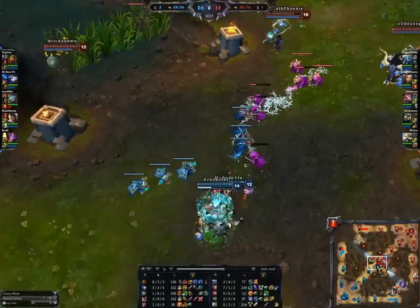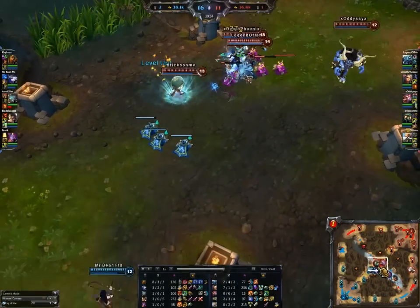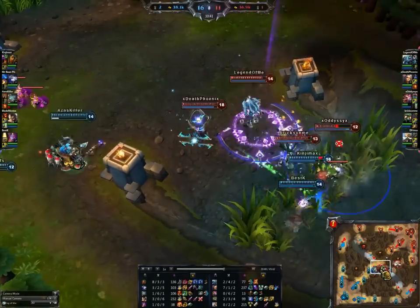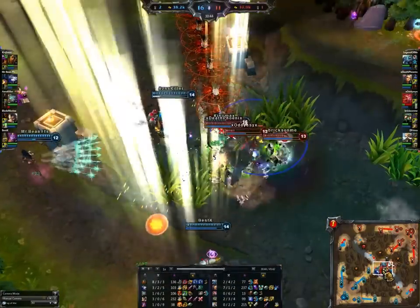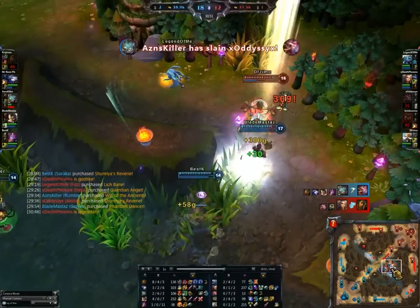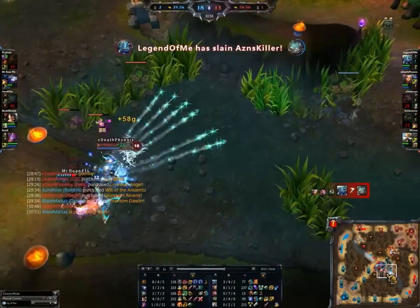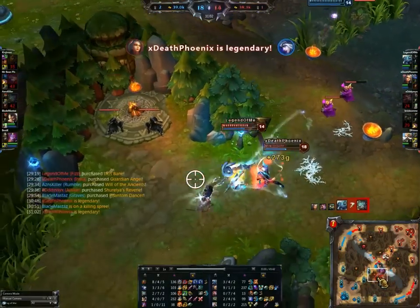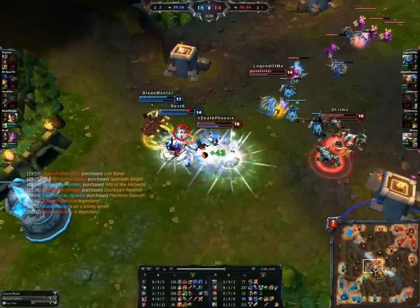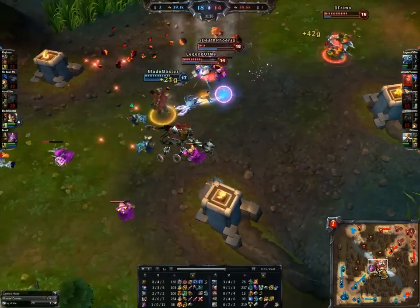Irelia is the only one with any real gold on the enemy team, because Corki with zero kills only has his 250 minions, which is still a lot obviously, but it's not as much as it could have been. Two guys getting away at low health, but the ward in the bush resulting in two kills — that is why we ward the bushes. This guy is dead, and Ashe is in some trouble. She dies as well, Irelia grabbing another kill — it's an unassisted kill. Irelia is low but still has a Guardian Angel, so they shouldn't overextend for that.